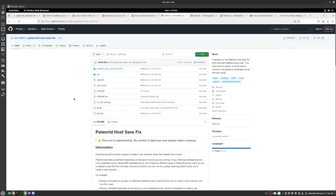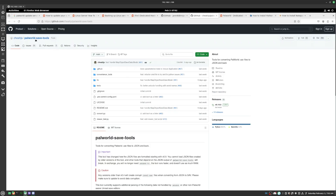First you want to get the Palworld host save fix from Janik Burn — I'll put the link in the description. If you don't know how to download from GitHub, you can either do it through the terminal or go to Code and then download the zip. Then you do the same thing for the second one: get Palworld Save Tools and download the zip. I'll put the link in the description.